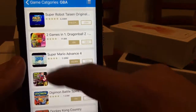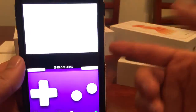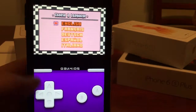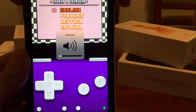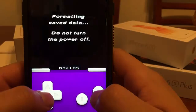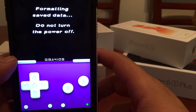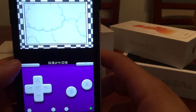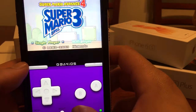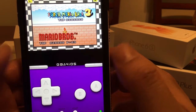We'll go back, go under My Games, under Super Mario, and it automatically loads up everything for you. This is GBA for iOS, the newest version. Let me go ahead and turn on the sound too. Here we go — Super Mario.